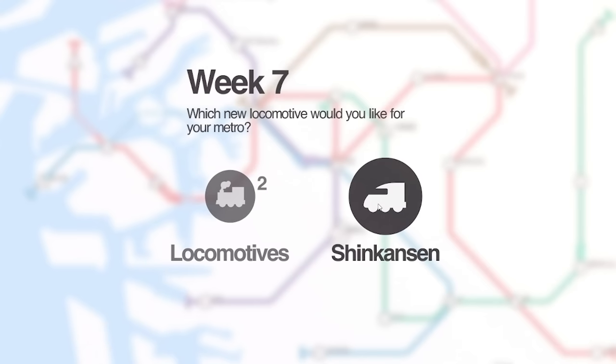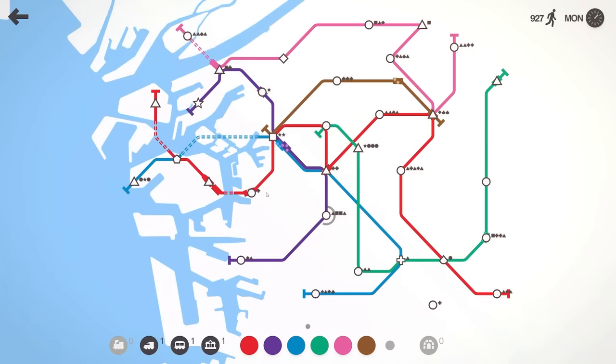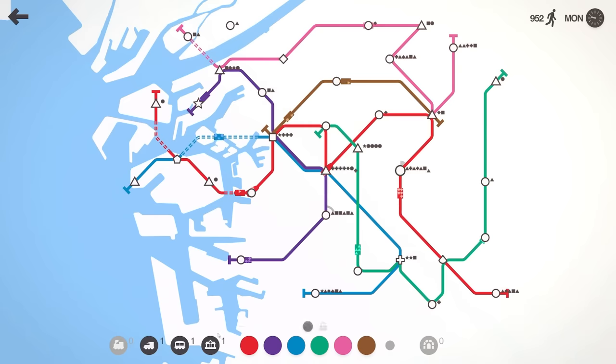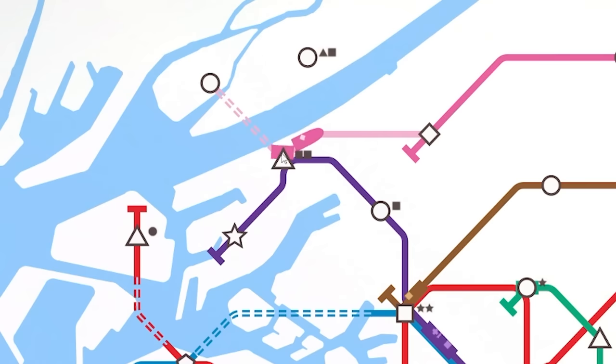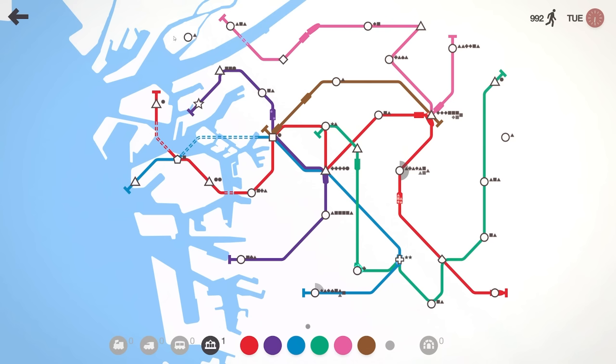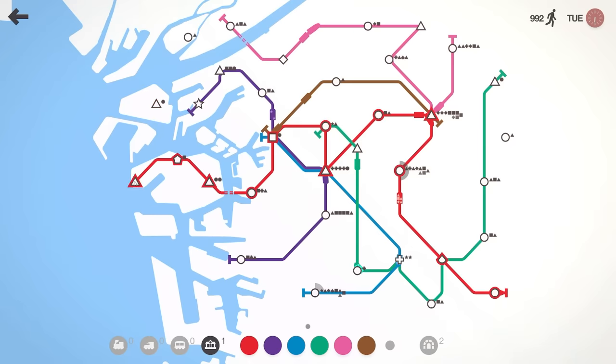Week seven — do we go locomotives or bullet train? I've got two bullet trains but these lines are getting long, so let's go bullet train — you only live once — and an extra carriage too. I've moved the green line down to there. I think pink needs a bullet train with a carriage. We'll have to bypass the triangle to take the pink up along there, but this is an island — we can't get over without bridges. So we get rid of the blue going across, use our two bridges for pink and purple, and that's every station connected.